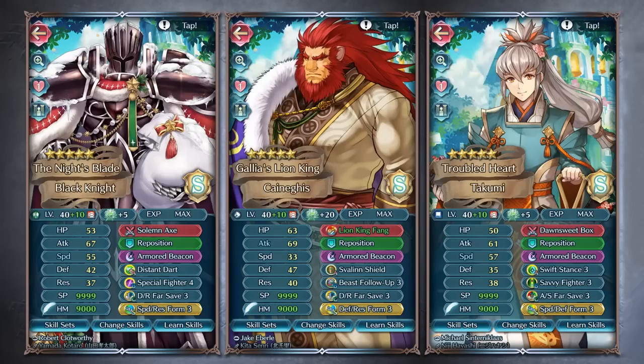Other notable candidates include Winter Black Knight, Canegas, and Valentine's Takumi. Winter Black Knight debuted in one of those weird instances where he couldn't really function as a far save even though his entire kit was built around it, because his prf required a special that triggers on your own hit — which Hardy Fighter doesn't do. But now with Armored Beacon he can trigger on his own hit, taking full advantage of his prf, which includes no follow-up damage reduction, attack and speed debuffs, extra stats, and Slaying.